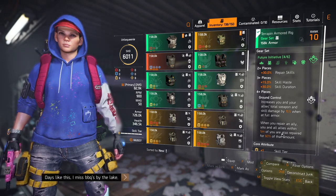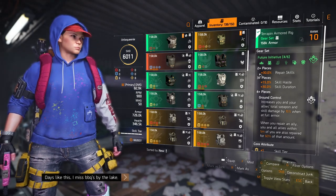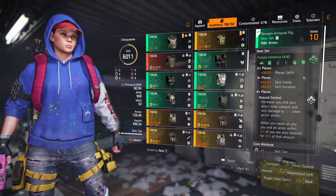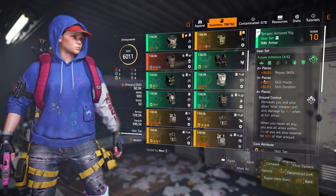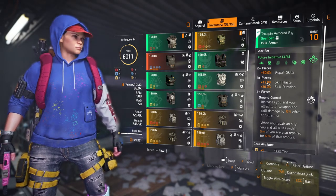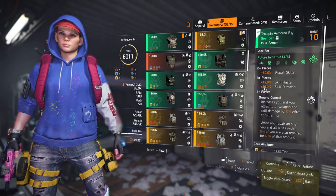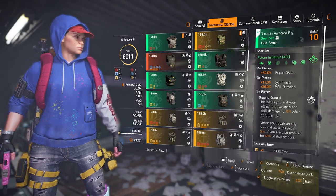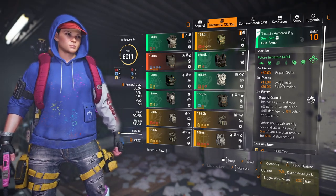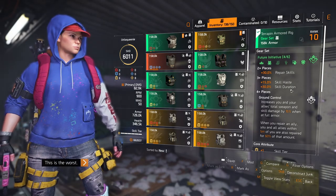The reason why we use Future Initiative: two pieces gives us an extra 30% Repair Skills, which is fantastic. Three pieces gives us an extra 15% Skill Haste and 30% Skill Duration, which means our skills are on a faster cooldown with Skill Haste and they last a little bit longer with the Skill Duration.